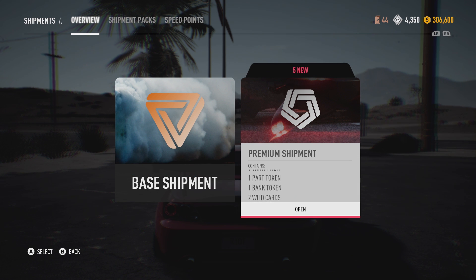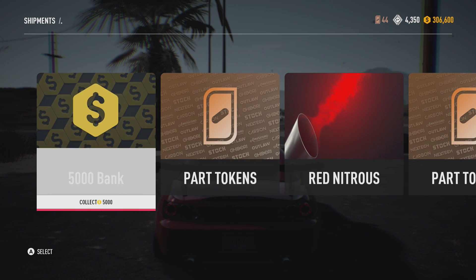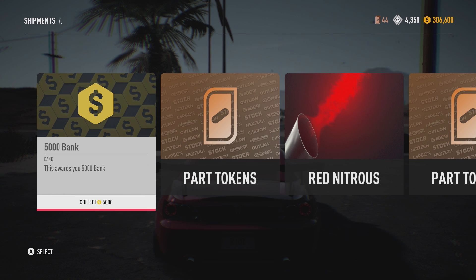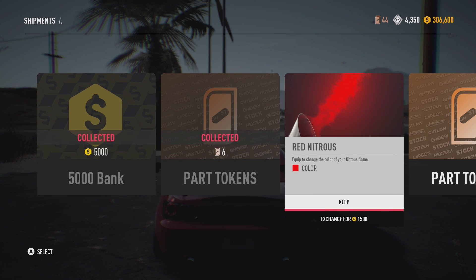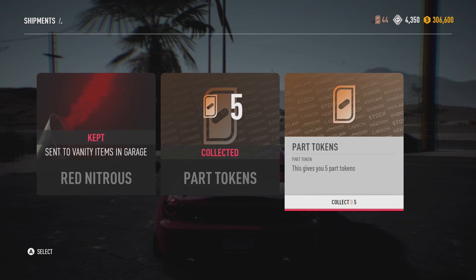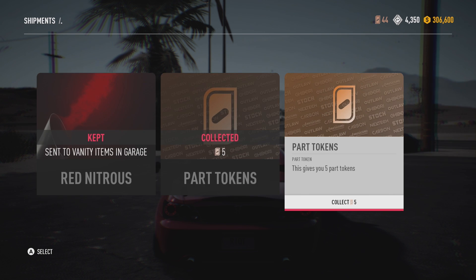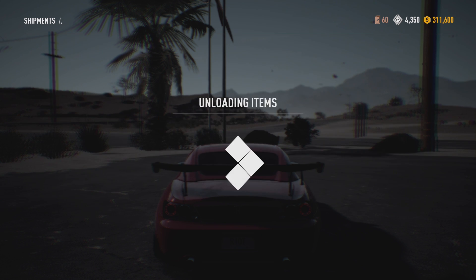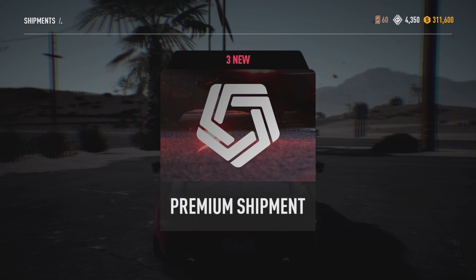I wouldn't say these are amazing, you must buy premium shipments, they are incredible - I wouldn't say that. But they're quite fun. Five thousand in the bank, six part tokens, Red NOS - ooh, that would be quite nice actually, especially for the S2000. Five part tokens and five more - so that's six, eleven, sixteen part tokens in one pack! Damn, that is nice.